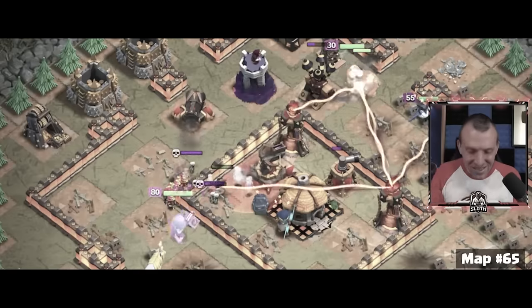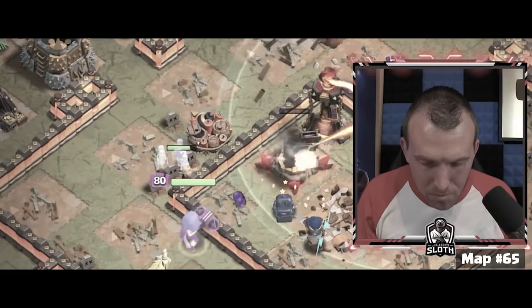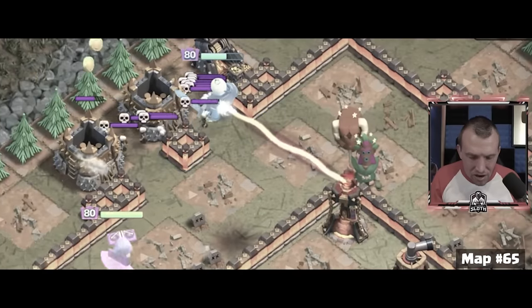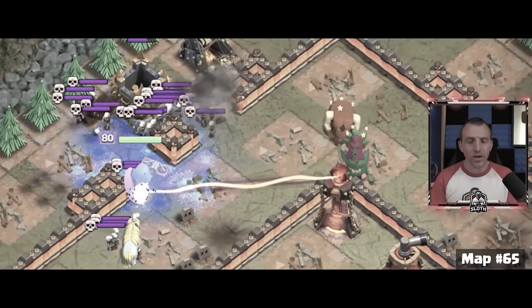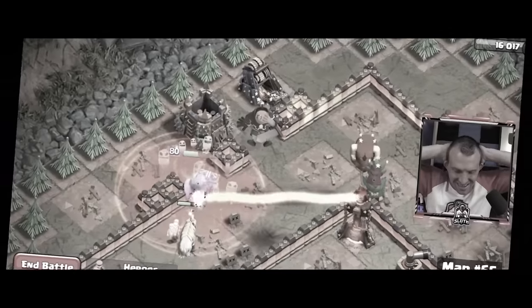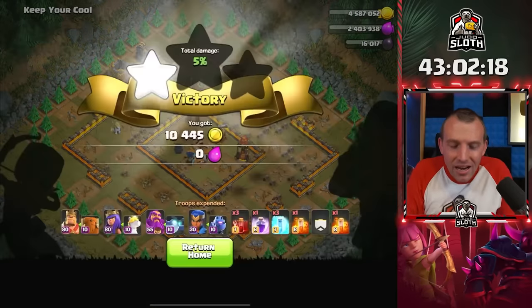Are we going to fail this? There's no way I should have failed this map. We've got a jump spell but I don't feel it's enough. Come on, Queen, get to the Expo — Grand Warden is tanking the single, is the Queen going to get there? No! Why am I not using the poisons? One giveaway to you, and we need to tailor the spells to the map and concentrate.